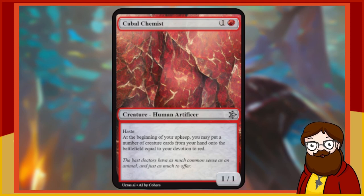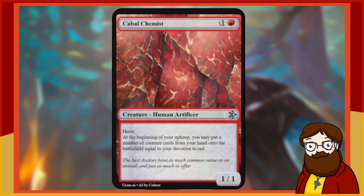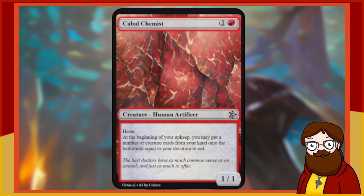Cabal Chemist is a 2-mana 1/1 red Human Artificer with haste. At the beginning of your upkeep, you may put a number of creature cards from your hand onto the battlefield equal to your devotion to red. Wow — it's a 1/1 so it dies to anything, but if you don't remove it, it's a minimum of putting one creature from your hand onto the battlefield, because it already has one red pip. Devotion is the number of red symbols in mana costs of permanents you control. I think I have to re-roll this — it's such a cool card, but wow is it strong.